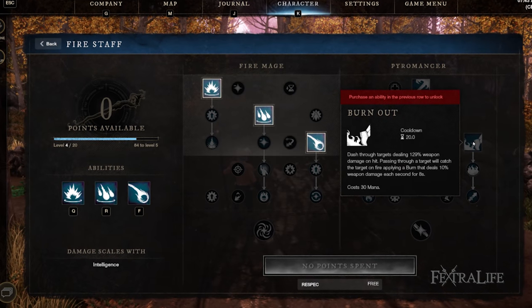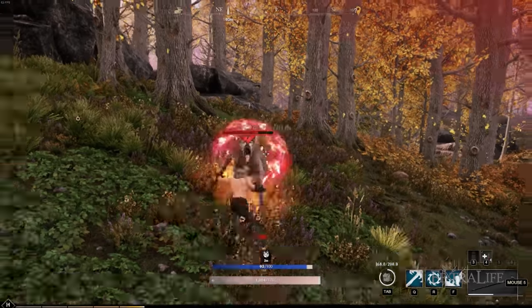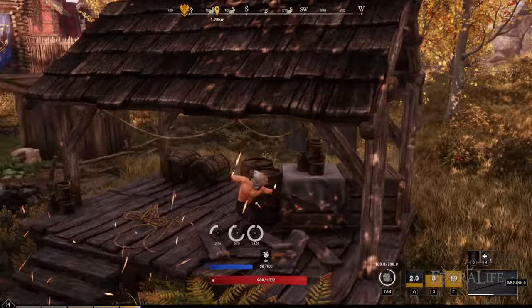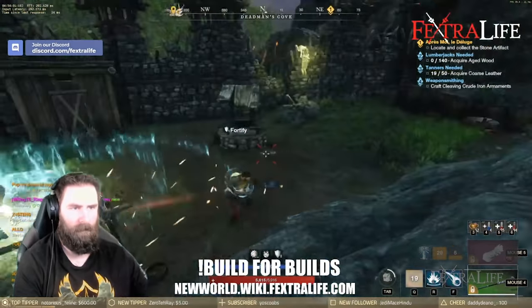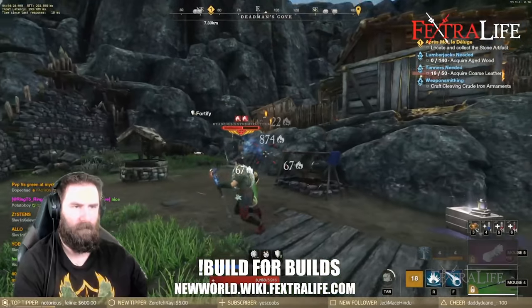Burnout: Swap Incinerate for this skill if you intend to PvP to give you an escape when players close on you, allowing you to slide away while also damaging them. You can use this in PvE if you want, but I find Incinerate is more useful in general due to the insane tracking that enemies have, allowing them to turn 180 degrees mid-animation and hit you while sliding.